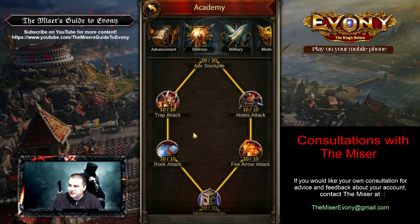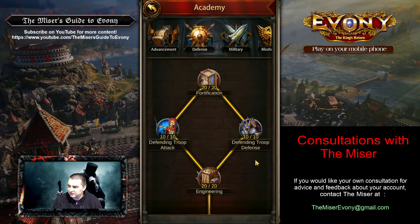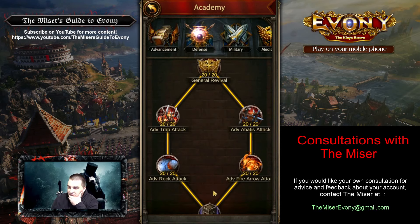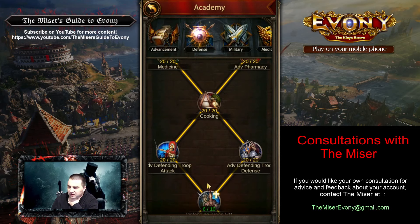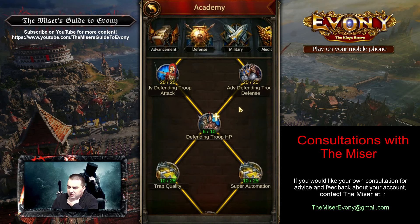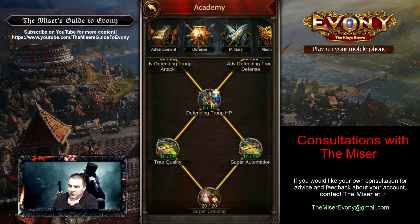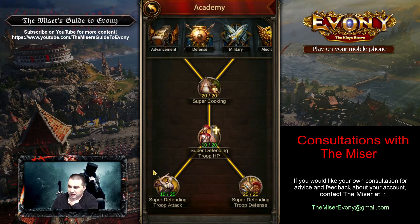Not too much to worry about in the defense tab. I want to make sure you have the important stuff — you've got defending troop attack, so you have those buffs. There are a lot of ones maxed out here that didn't necessarily need to be, but it doesn't hurt. You definitely want to get the in-city buffs in this tree done — that should be a priority. This one's already done; you want to get these other two up as quickly as possible.